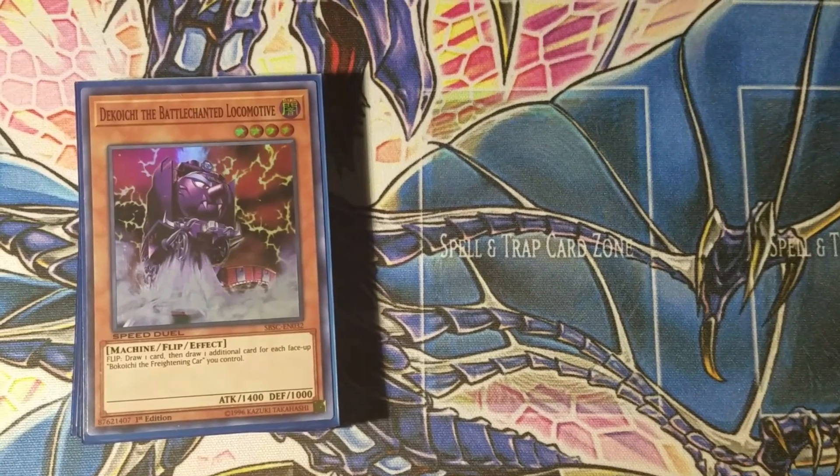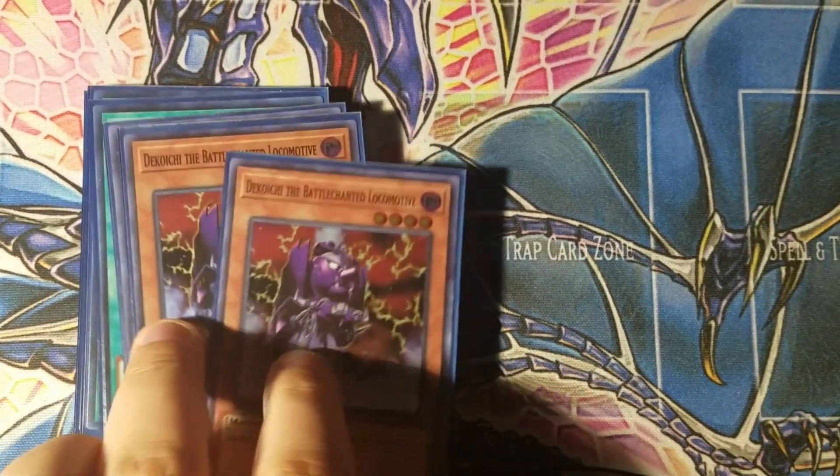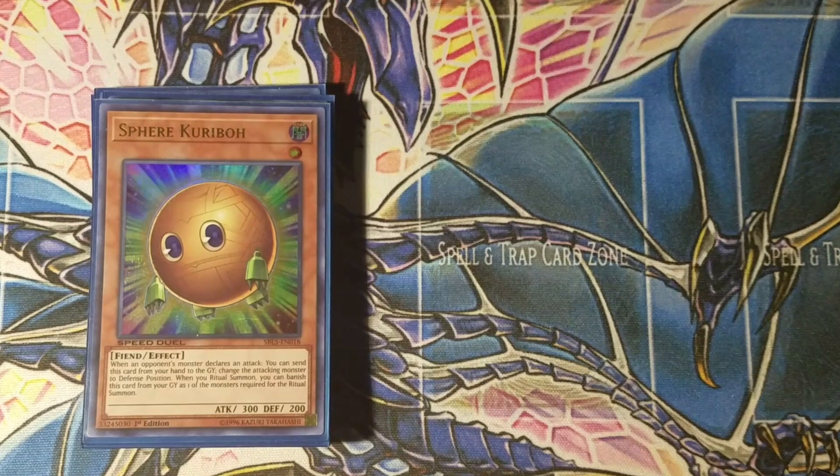Next, two Decoichi the Battle-Chanted Locomotive — a 1400 attack four-star dark machine monster. You set it and get its flip effect to draw one card, which is a great way to build your hand. Decoichi is also a dark monster, so it's a target for Allure of Darkness. Finally, one Sphere Kuriboh, really the only defense in this deck. The deck is a 'pull the goalie' aggressive strategy, but Sphere Kuriboh defends you and is also a dark target for Allure of Darkness. We're looking at 10 monsters and 10 spells total.